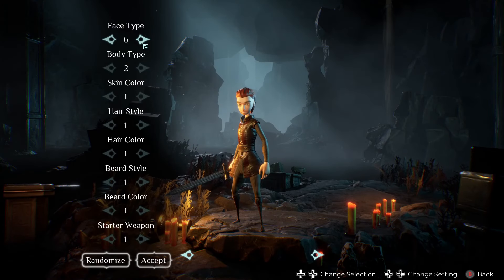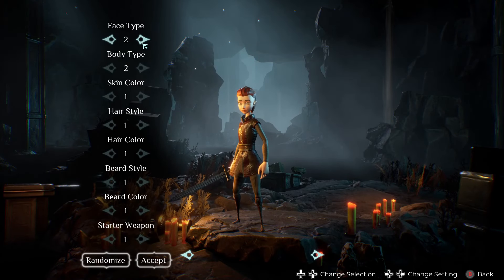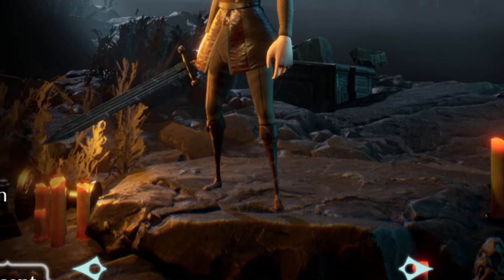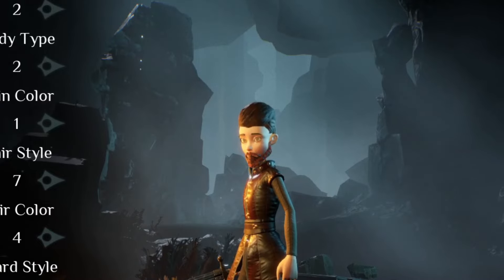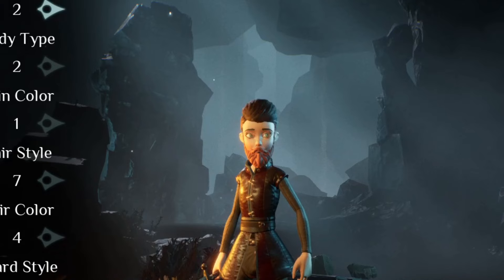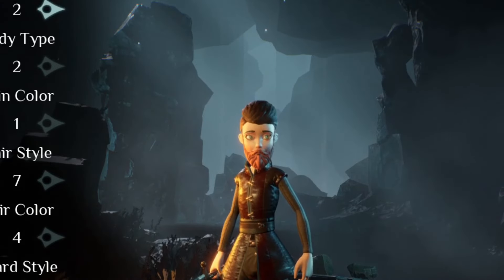Before jumping into the world, Sands of Aura will have you create your very own custom-made character that looks like something straight out of a Tim Burton movie due to the I-always-skip-leg-day proportions. No matter how much facial hair you put on your character, it somehow ends up looking like a child wearing a fake beard, and I found this to be both charming and kinda funny.